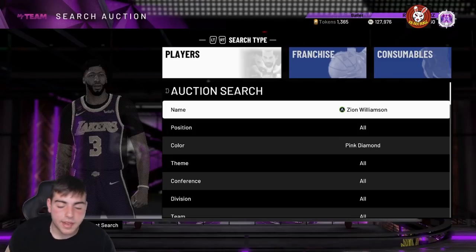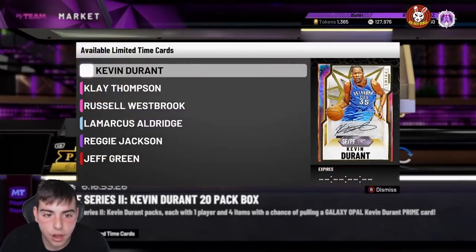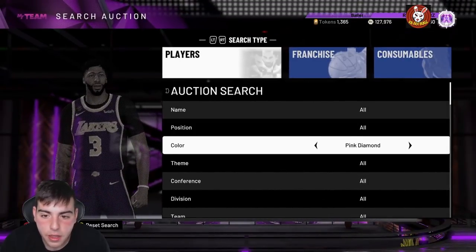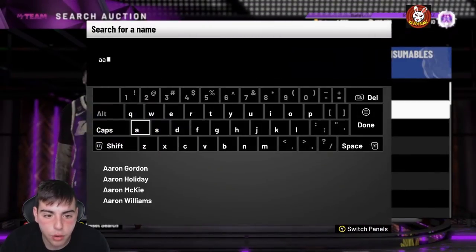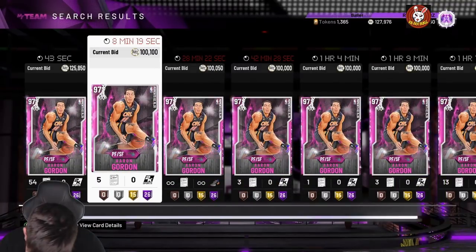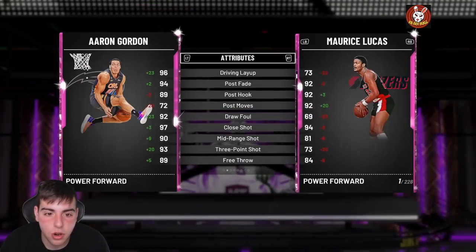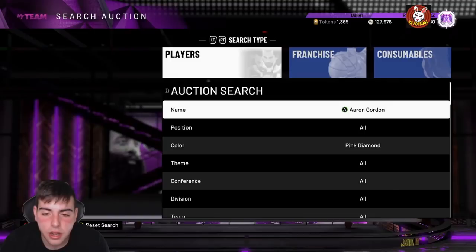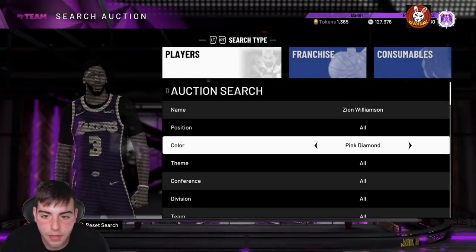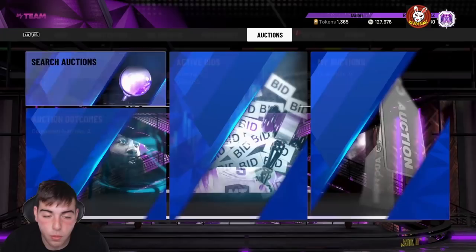Alright, we're back, and it looks like the market is actually starting to rise. I looked at some stuff and it looks like some things are on the rise. Aaron Gordon is going for around 120k now — he was a 90k buyout yesterday, I really wish I picked him up because I want this card. He'll probably be a buyout sooner or later. Not only is he a buyout, Zion is also no longer a buyout. Buddy Heald's price went up about 10k — I got him for 55k, he's now rocking around 70k, so that's another W.